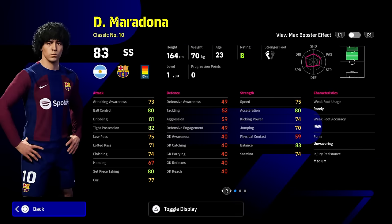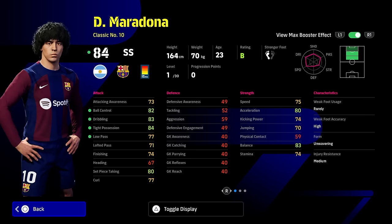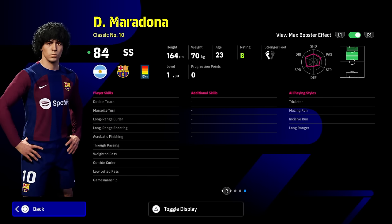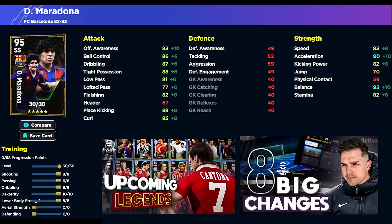Next up, we have Maradona. We're going to concentrate on classic number 10, 23-year-old Diego Maradona, who is a beastly player. There are two ways of building this guy with his technique booster, which gives a plus two to ball control, dribble, tight possession, and low pass. His player skills are going to come into it with his player ID as well. He does not have one touch pass — that's a big concern for this card if you're going to be playing him as an SS or an AMF that doesn't shoot. If you don't use his player ID or his skill set, I don't think that Maradona is going to be meta meta meta, because SSs need to be able to do it all.